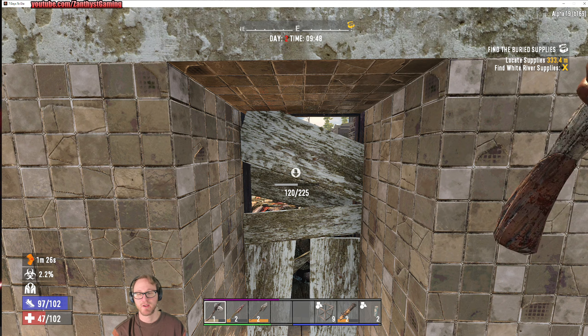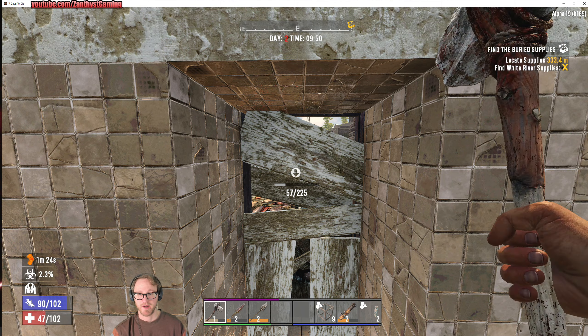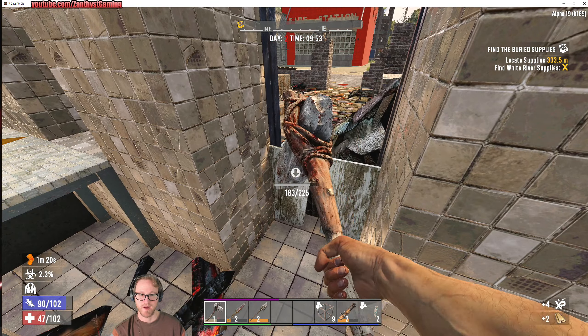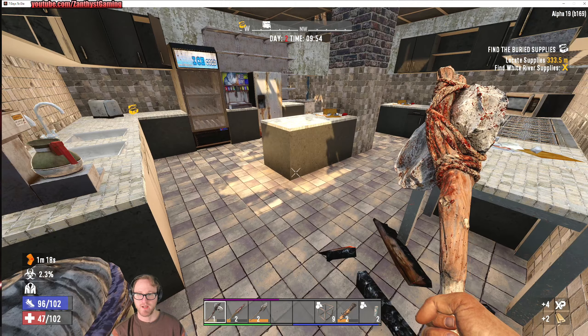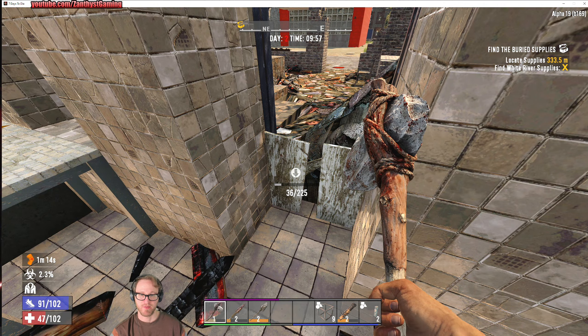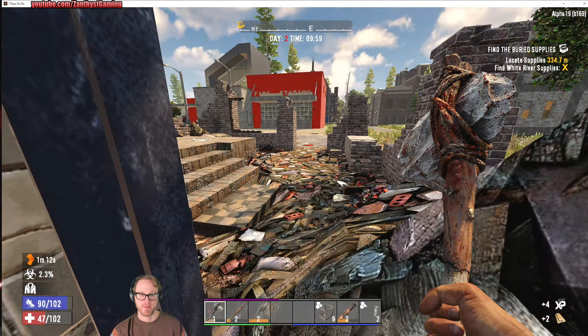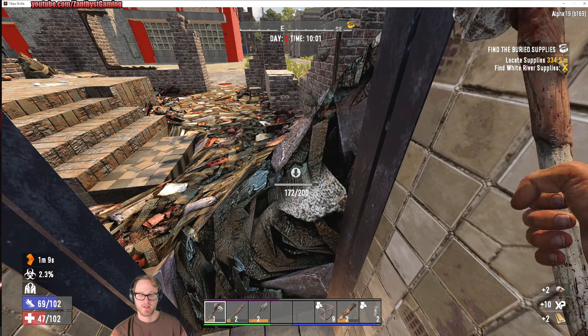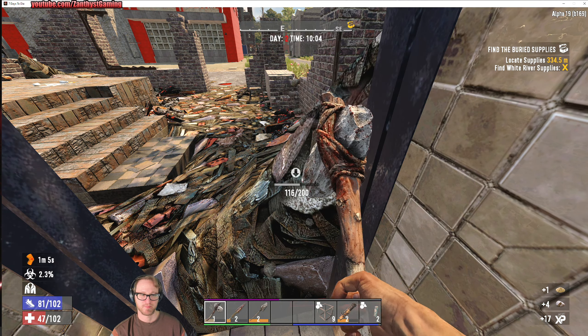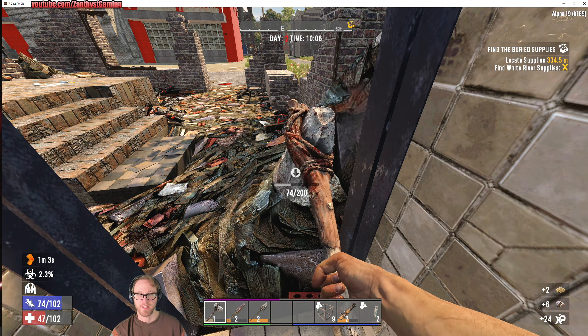Let's bust our way out real quick so we don't get cornered by anything. I also kind of want to grab that sports bag up top. There's like a basement here for this place — it usually has things like vaults and stuff, I believe. But we don't really have the ability to lockpick at the moment because we haven't found any lockpicks. C'est la vie.